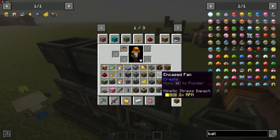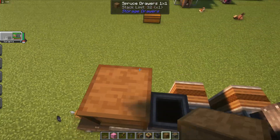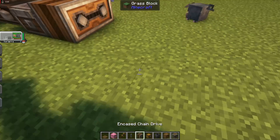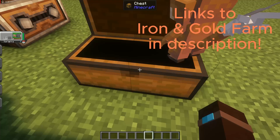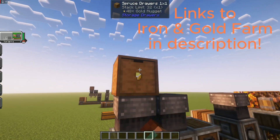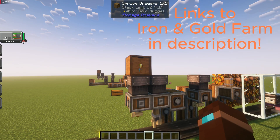With this one you can just hook up to a Storage Drawer. Then a bunch of gold nuggets — I have a video on a Create mod gold farm if you'd like to look at that. A vanilla gold farm would also work incredibly well if you're able to transport it to the overworld.